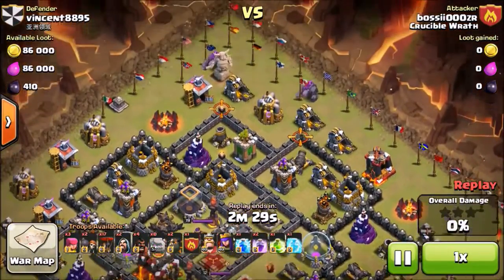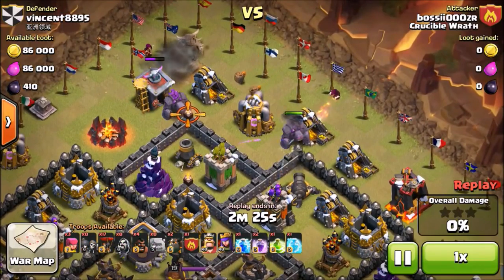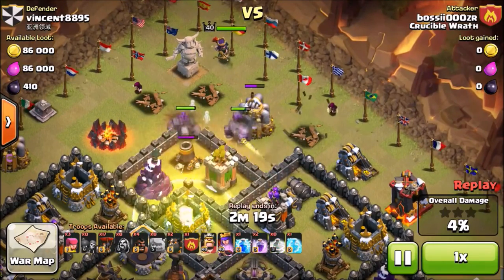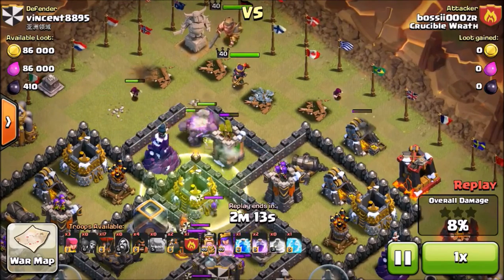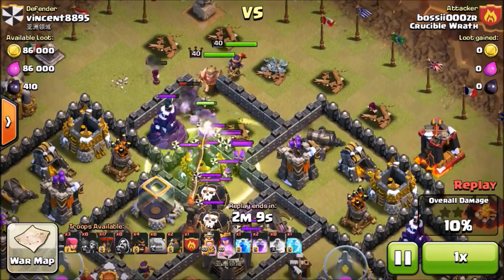What I start off doing is dropping two of my golems to distract the defenses, then I drop my wizards to clean up the buildings and wall breakers to break through the first layer of walls. Then I send in my heroes — you try to send your Archer Queen first so she can clean up buildings, so your Barbarian King goes straight into the base. Then you drop your jump spell to get your heroes into the core of the base.